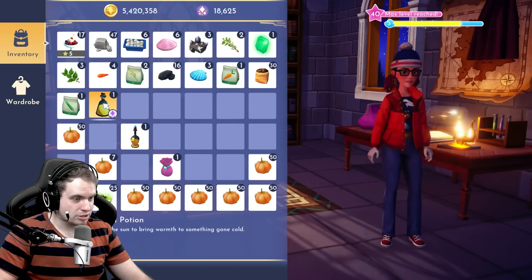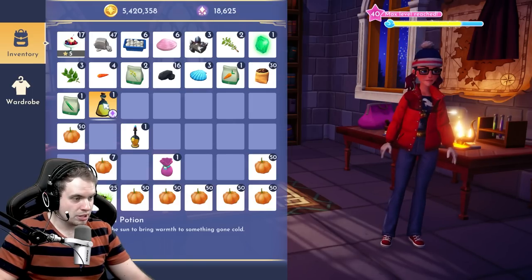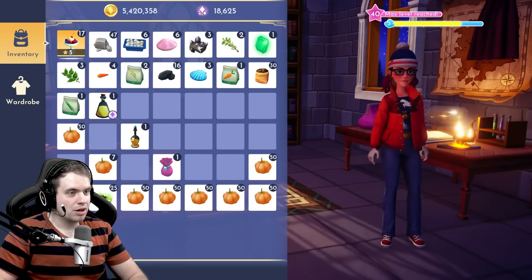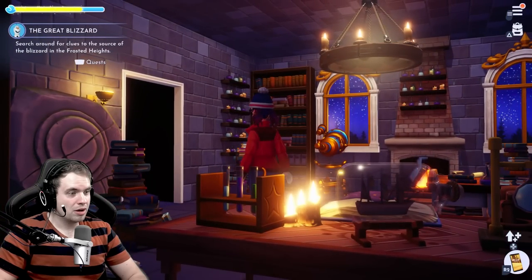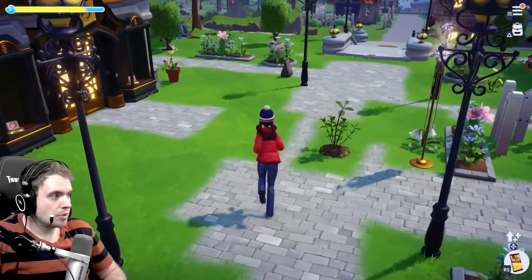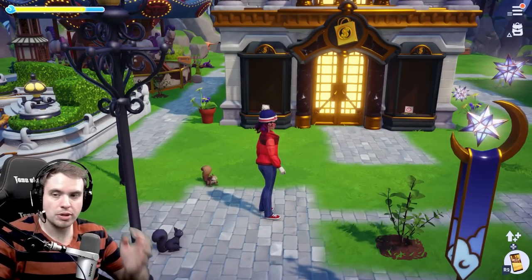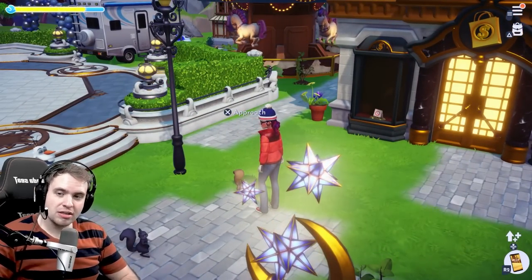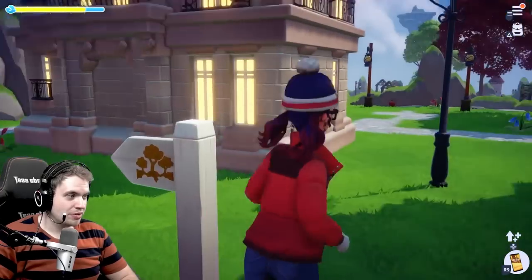The gleaming gold potion has the power of the sun to bring warmth to something gone cold. It's a quest item. So this is pretty much all we know about the potion so far — nobody has managed to figure out what it's used for yet. However, the golden potato is not the only potato we get to play with in this update.